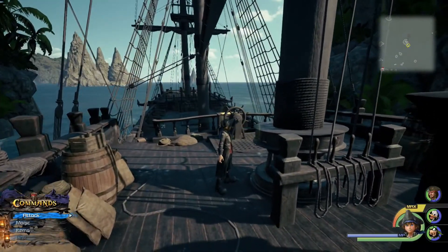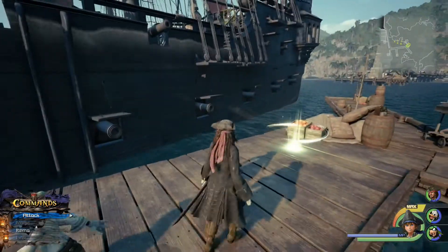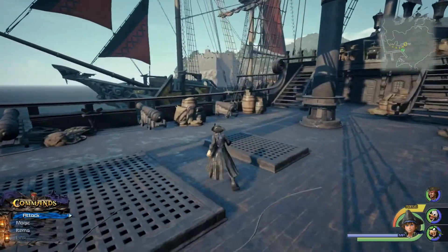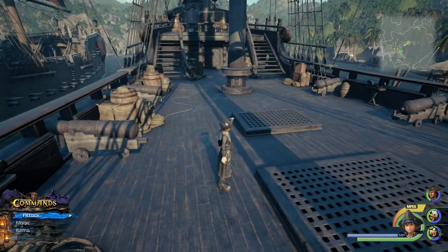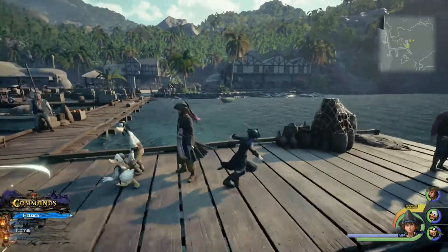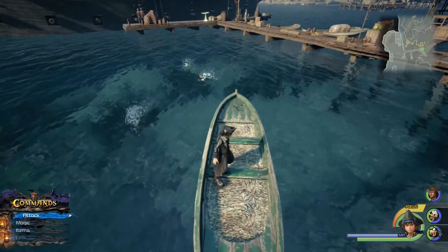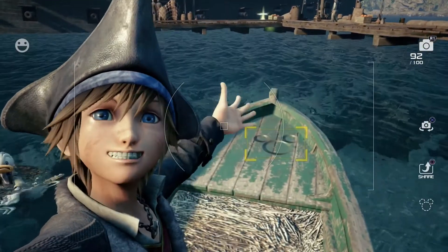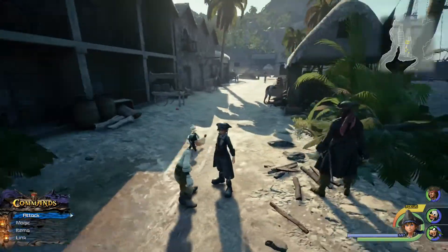We're back at the docks of Port Royal. If you're wondering how to gain access to the Black Pearl, it's actually at the docks — your ship and the Black Pearl will both be there, so just go back to the dock to switch ships. The next lucky emblem: as soon as you start from the docks area, you'll see a rowboat right in front of you. On the head of it you'll see a lucky emblem — there you go.